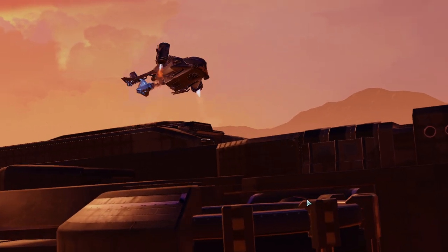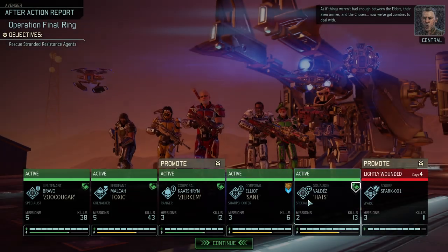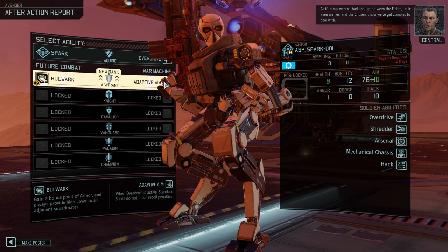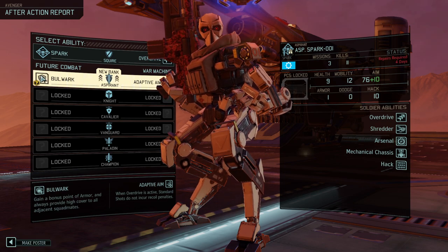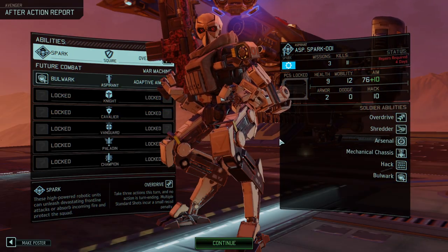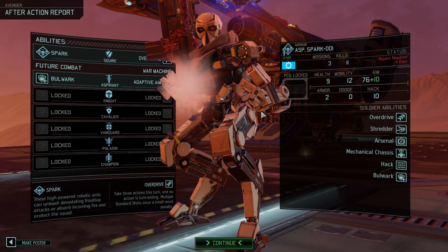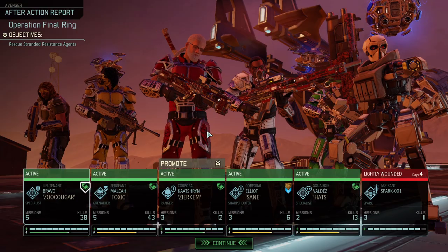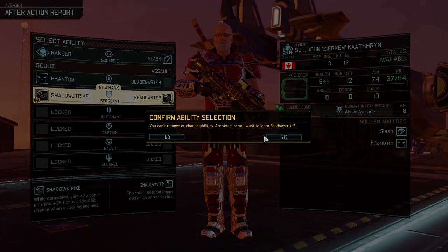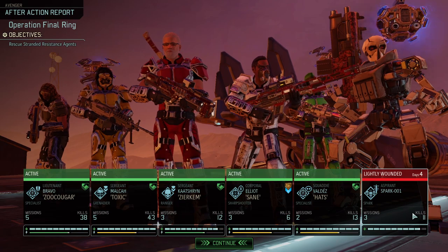We got at least two promotions. Are we going to go for Adaptive Aim, which would be the right choice here, or are we going for Bulwark? We're of course going for Bulwark. It's going to be a tank that can't heal itself, so that sucks a bit, but yeah, it is a tank. And we're going for Shadow Strike — so two promotions. That's not bad.